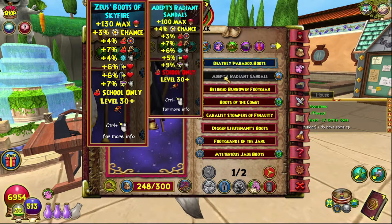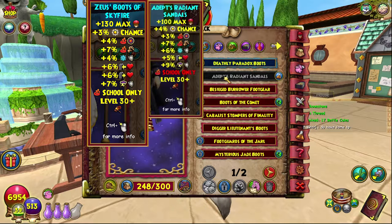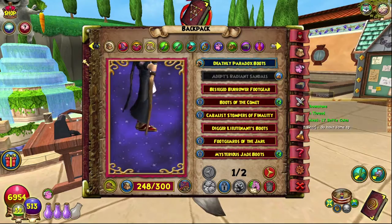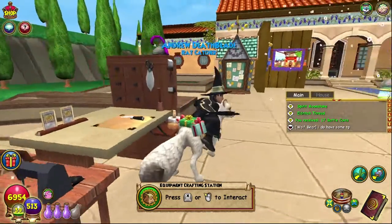Let's quickly look at the stats of these bad boys and compare them over to the Zeus boots. These give 100 max health, 4% Harper chance, 3% fire accuracy, 7% fire damage, 6% ice resist, 5% incoming heal, 9% storm resist. Level 30, fire school only, as always no equipment sets and no adjustments of any sort.